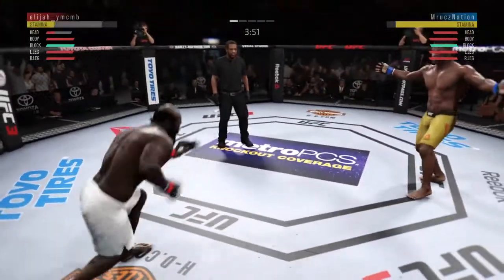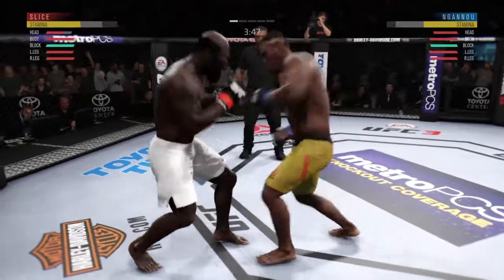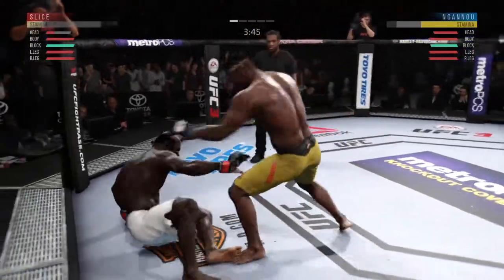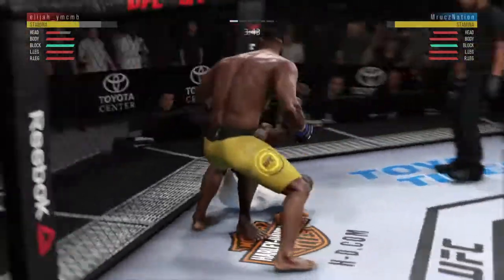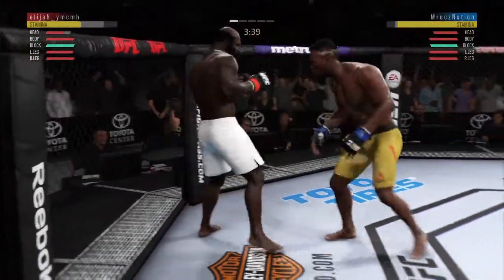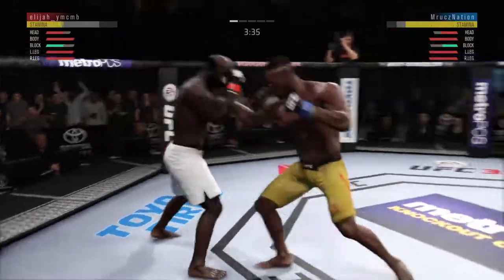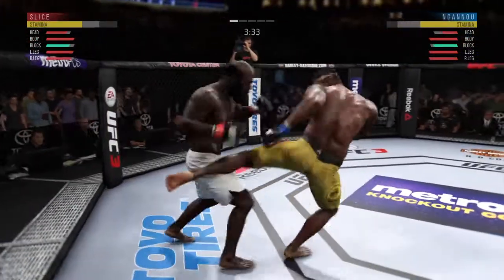He's got him hurt here. Big left hand! He's gone — goes for the clinch now. Looks like a recovery mechanism here. He might be out. Good shot lands — hard left hook. Man, these guys are throwing back and forth.